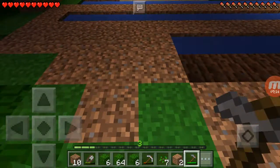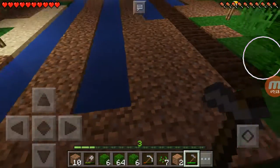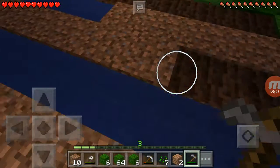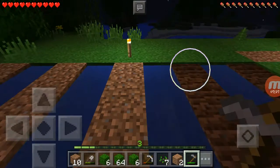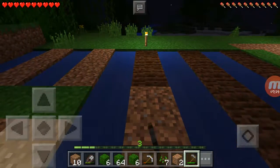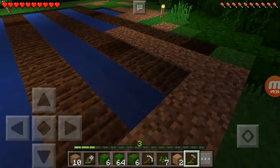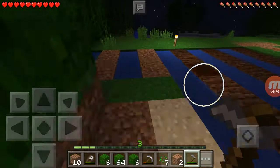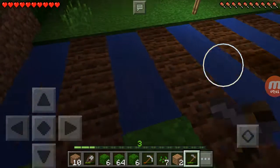This is how farming works - you just till out the ground like this. Then you put in the seeds. It might be in the way, but I think it'll be fine for now.